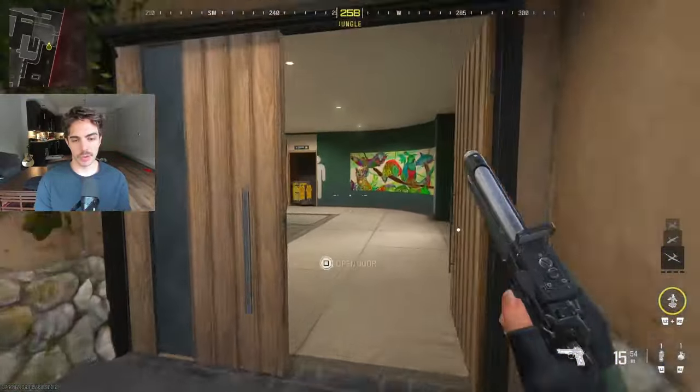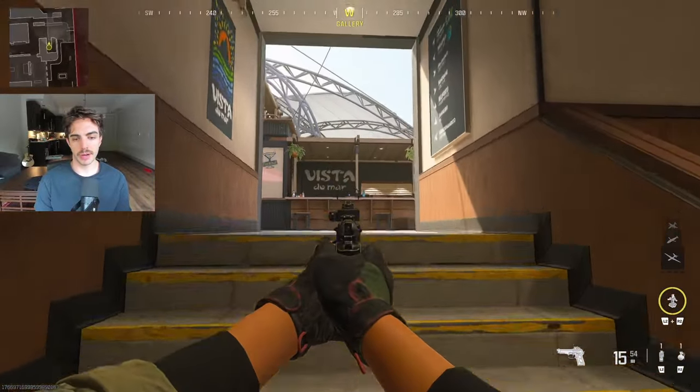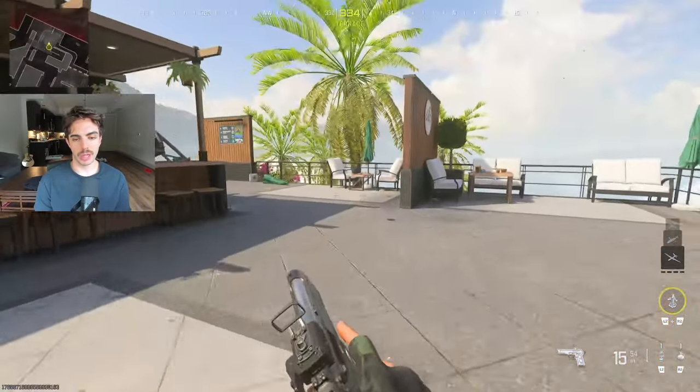We're going to be going towards Bottom Art or Art — so this room is Art and then we can go Art Stairs over here. Obviously, we go up to P3.